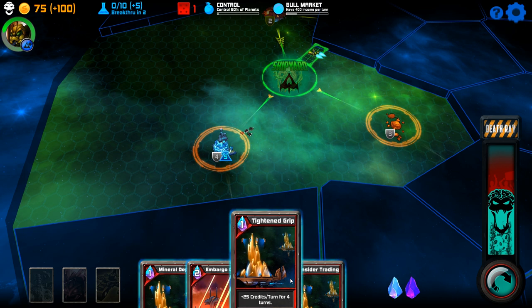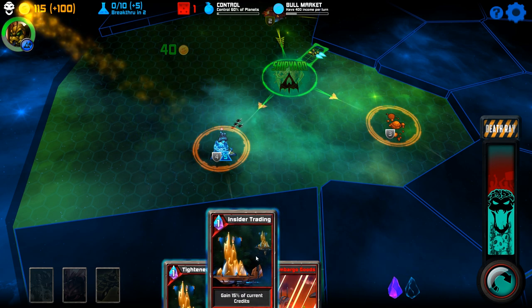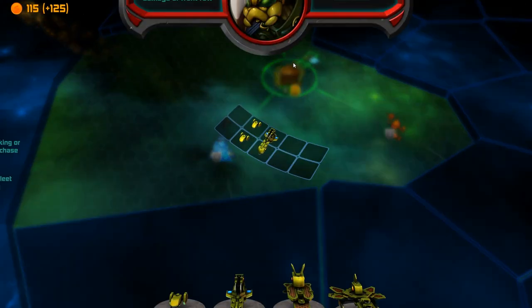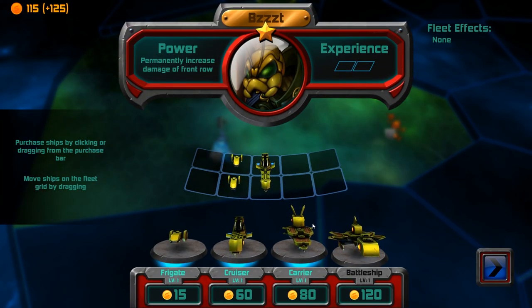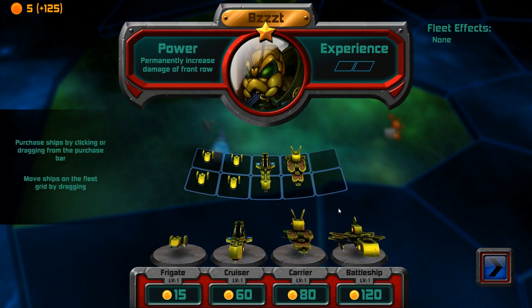What else we got? Mineral deposit, tightened grip, insider training. Let's do mineral deposit for the time being, and tightened grip. So that gives me a little bit more options — not great ones, but still.